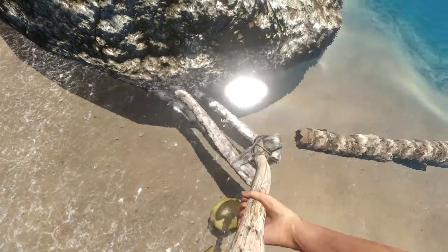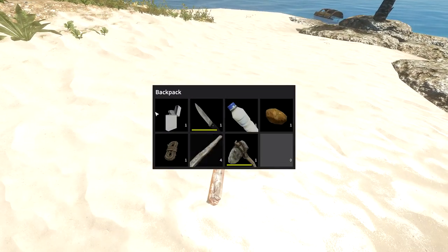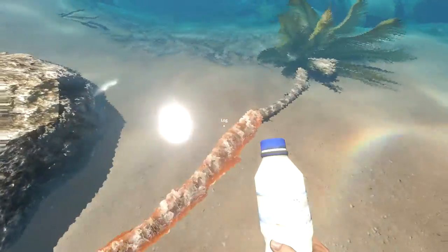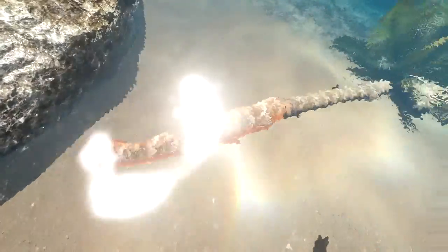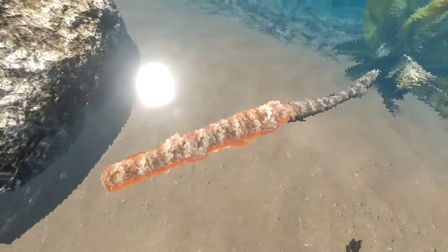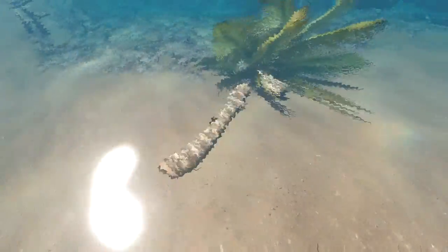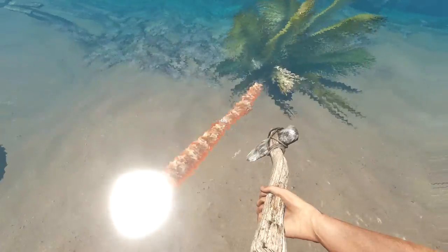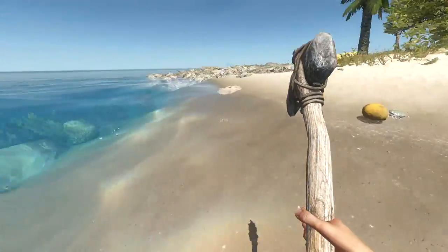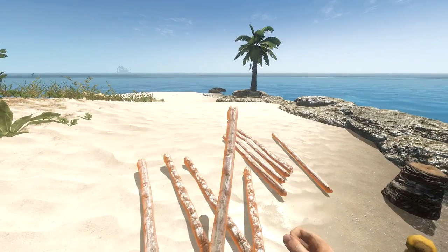I'm guessing you can just stockpile stuff around here. I'm gonna throw all these pieces of wood right here and go get some more. Let's go ahead and hit some more logs. It is exactly ten hits to break logs into sticks. We're just gonna stockpile everything right here.